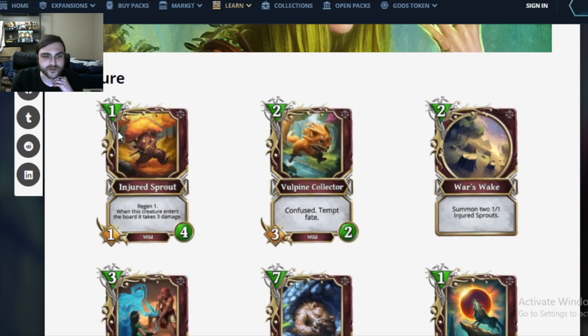First card: Injured Sprout. Looks like a Marshwalker, let's keep reading. 1 mana, 1/4 wild, sounds like a Marshwalker, regen 1. When this creature enters the battlefield, take 3 damage. Wow, this is the forgotten stepchild of Marshwalker. This is like Marshwalker, but a million times worse in every single way, except for the card art, which is amazing.